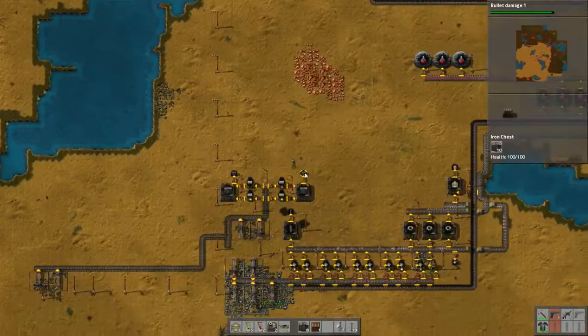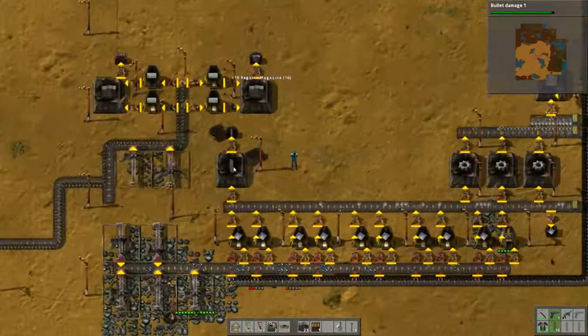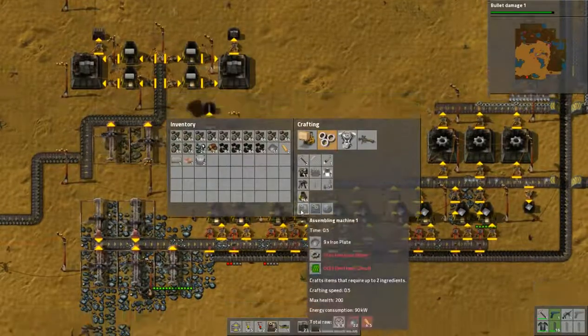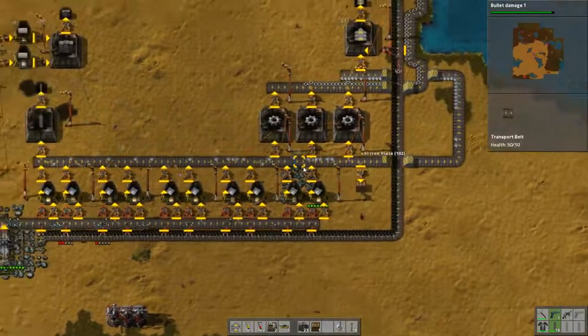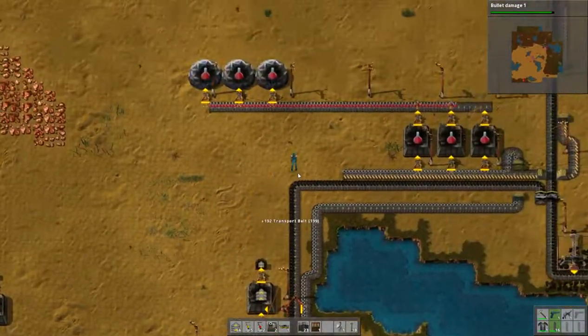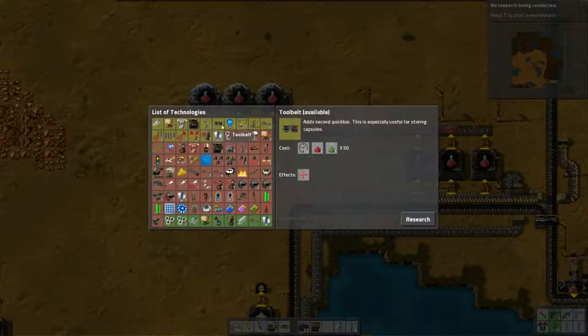I'm gonna grab more walls and ammunition. In fact, why don't I get another factory up for ammunition? Pick up some belts — wow, that was a lot of belts. I need to make green beakers soon.